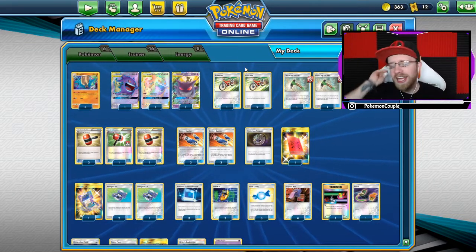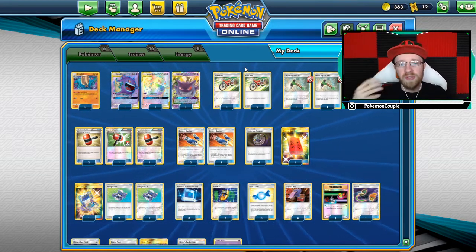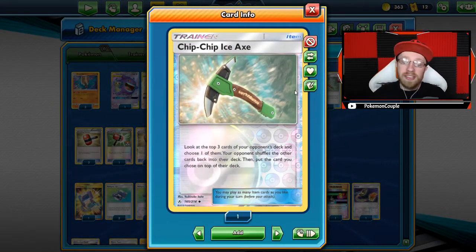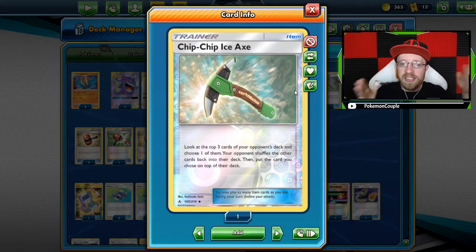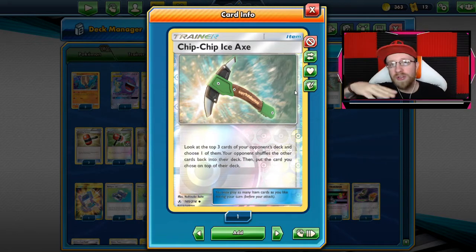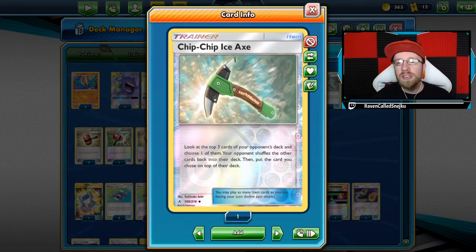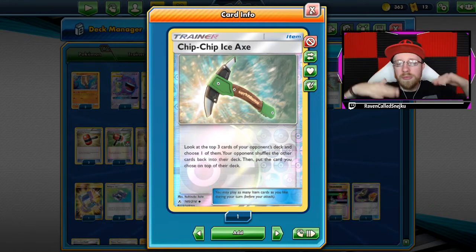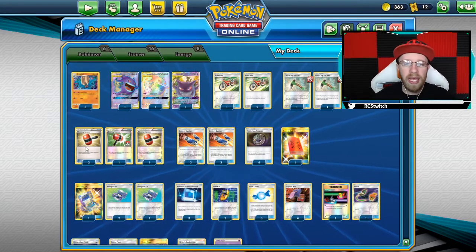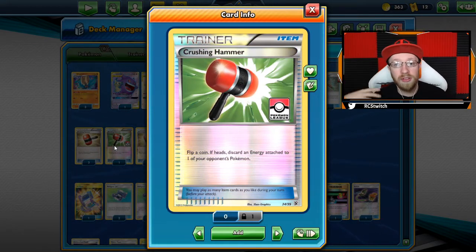Then we have 46 trainer cards — it's insane, I know — but we're gonna go into control mode with this deck. We have three Acro Bikes to dig for what we need. The control aspect is going to be a card that I hate personally but it's in standard format so we can use it: Chip Chip Ice Axe. You look at the top three cards of your opponent's deck, choose one and put it on top, and they shuffle the rest back. You can control what they're gonna draw and you want them to draw items when you have Omastar so they are locked. On top of that we have four Crushing Hammers — another layer of control — getting rid of your opponent's energy.